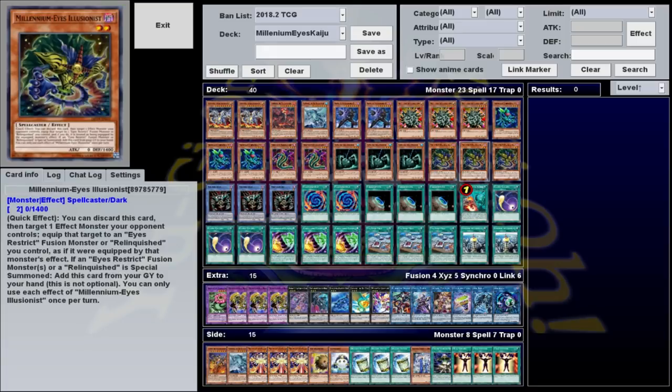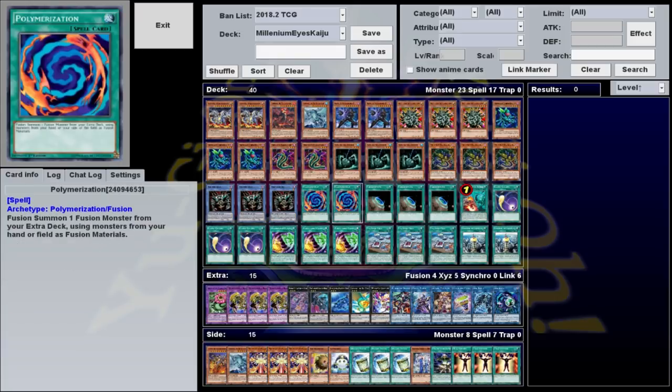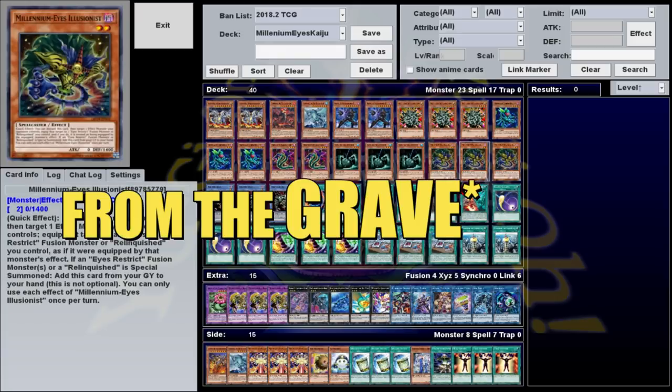There's Millennium Eyes Illusionist, which has a quick effect — you can discard it during either player's turn to target one effect monster your opponent controls and attach it to a Relinquished or an Eyes Restrict fusion monster that you control. Also, if a Relinquished or an Eyes Restrict fusion monster is summoned and this is in the graveyard, you must add it to your hand. It's a strangely mandatory effect, but a nice bit of recycling that lets you discard it for card costs or even use it as fusion material and then recover it from the hand without going minus.